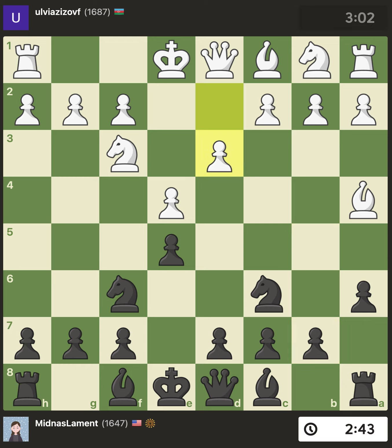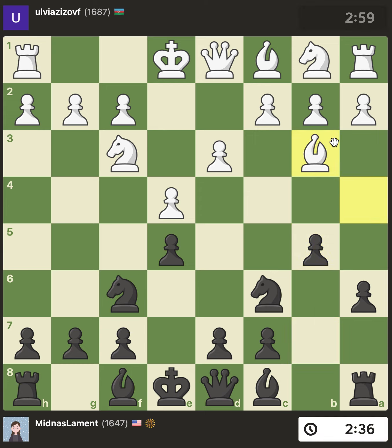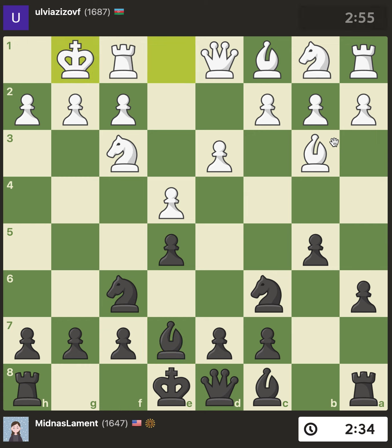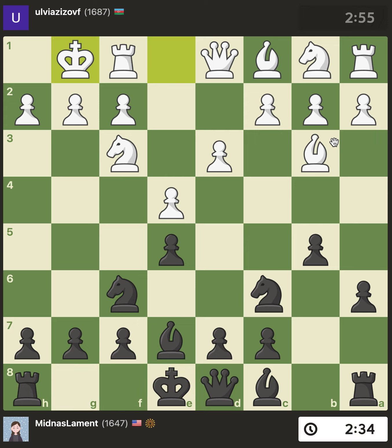The computer likes b5 and the opening book gives d6 as the main move, but b5 is played almost as much. So: bishop b3 retreating the bishop, bishop e7, castle. Now this is where I went for a different plan than usual.